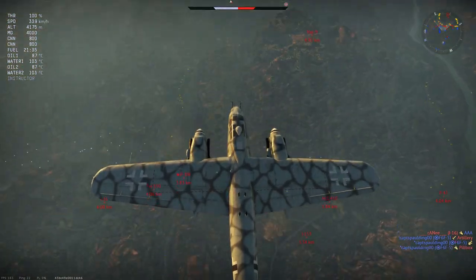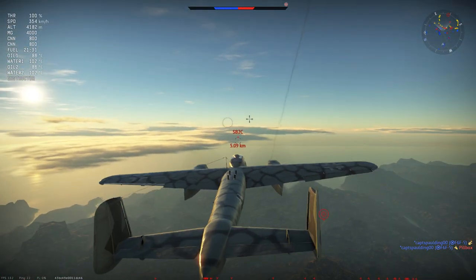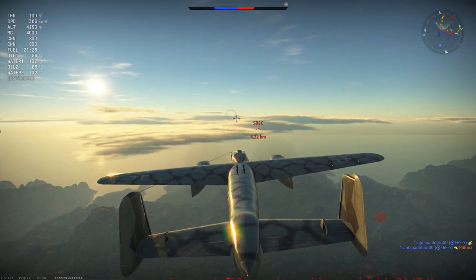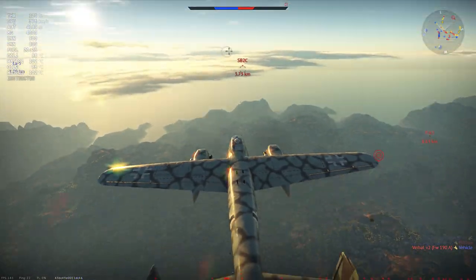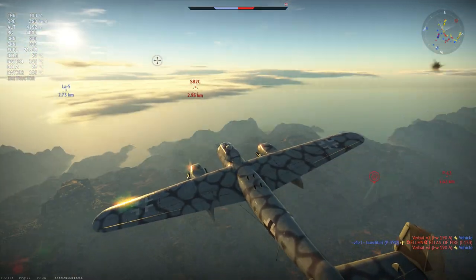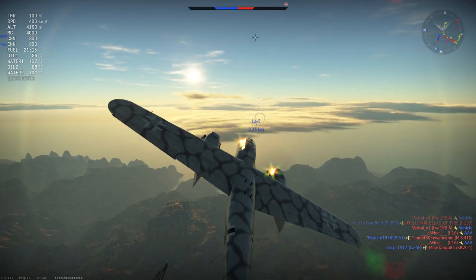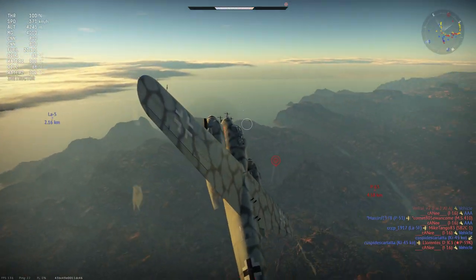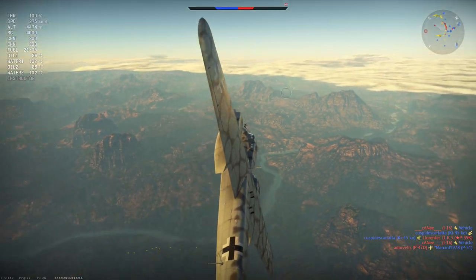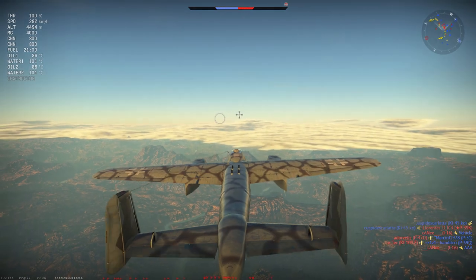Making our way towards an SB2C that's just spawned in and loitering high in the sky, we'll hope to catch them in the head-on. Now that we're back up to altitude we're starting to feel a lot more comfortable — we're able to go for head-ons and use our firepower advantage to cut them out of the sky, particularly foes with wing-mounted guns such as the P-47. If they haven't set their guns to say 800 meters convergence, they're going to be at a disadvantage in the long-range head-on, and we only need to hit once with our 20mm cannon burst to do considerable damage.